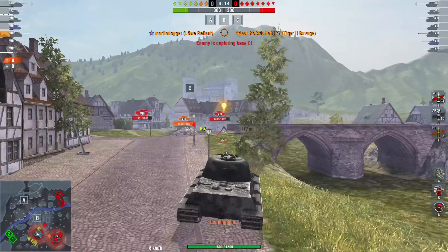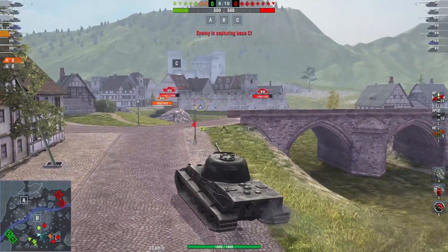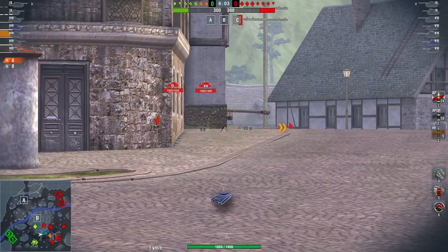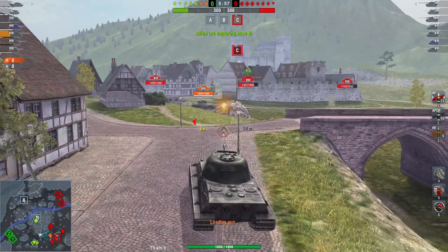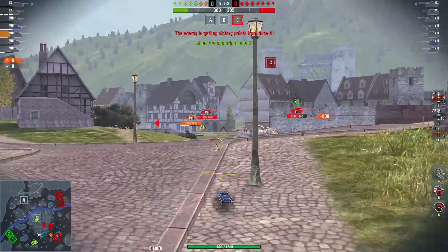Your base DPM will then be 2,208 with a rammer and double food — that's pretty nifty. But using double food will of course lower your credit income. This is of course a tier 8 premium tank. This is a game I had together with Bazaar 156 — he was in the Carnarvon Action 10. And now this is the position at Alpenstadt.